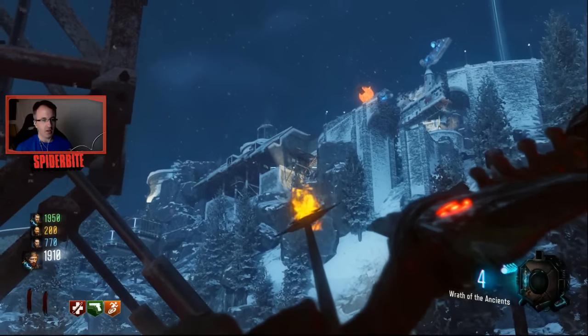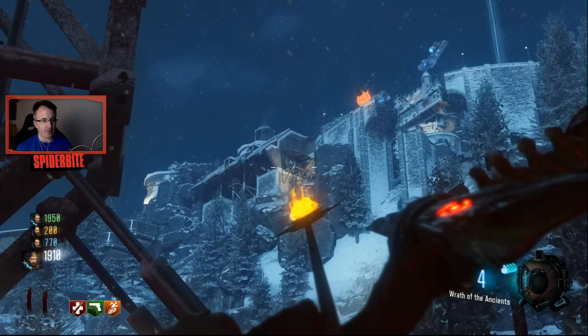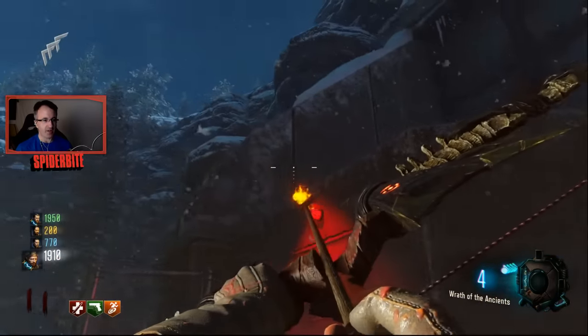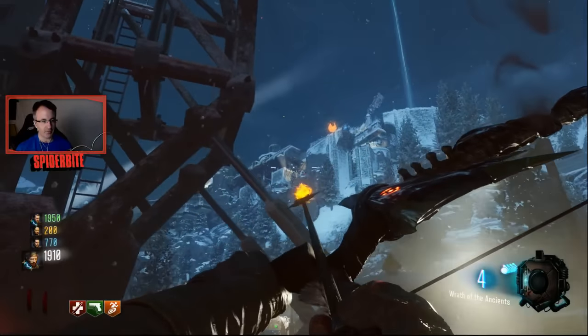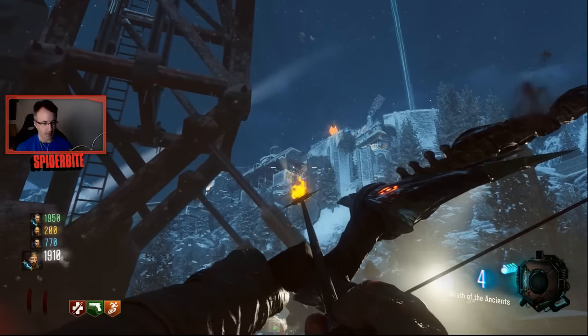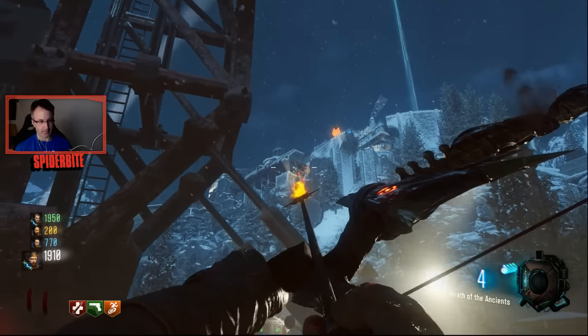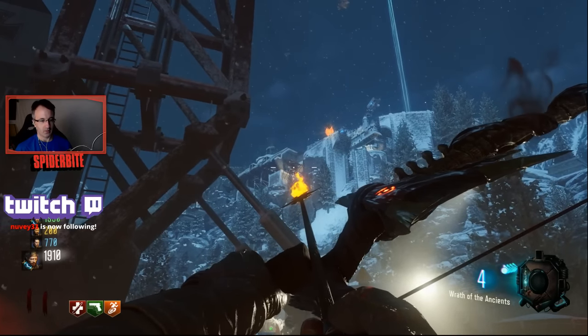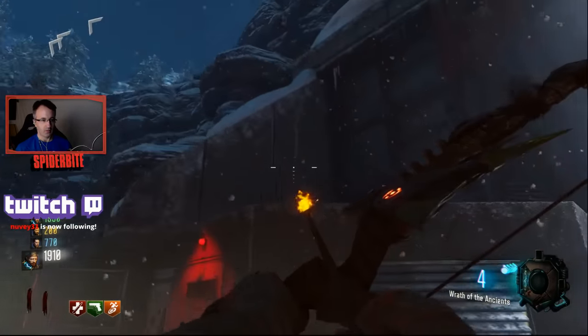There is a spot right there where Hyper was standing. You can actually get a shot down on this rock from there, but we can't confirm if you can actually activate it that way. We'll have to try it another day.